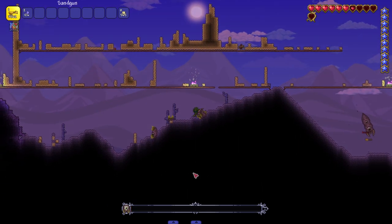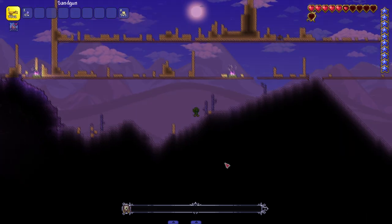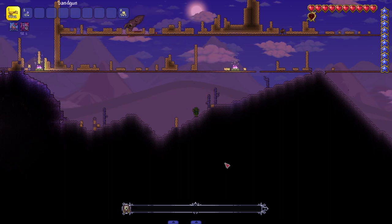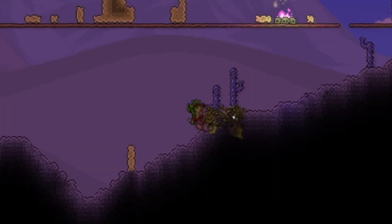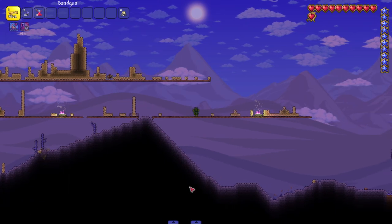I'm coming to the low ground to finish him off just to show that the high ground was not needed. Low ground, high ground - you can get your ass beat anywhere. Let me see if I can kill him with the cactus armor's thorn effect - it's doing about 14 damage a hit. Slowly but surely, there we go! All pre-hardmode bosses complete.